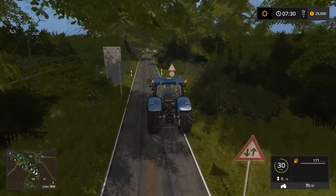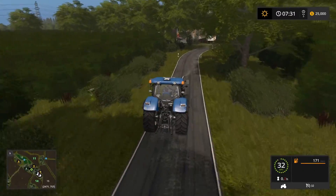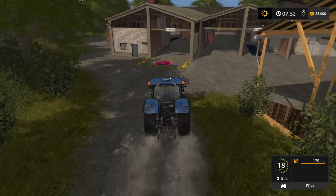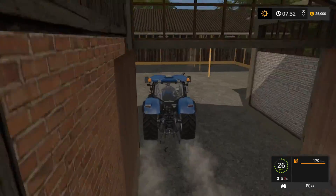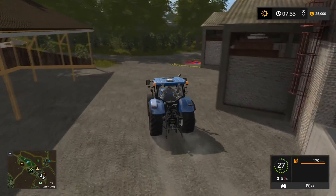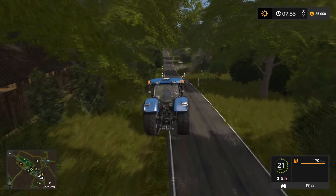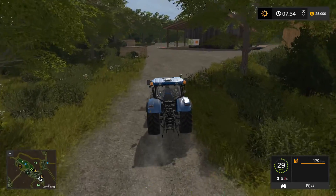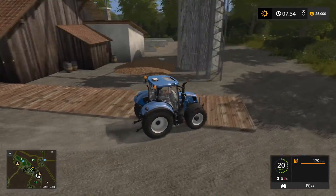We're going to have three sell points down here it looks like. Here's another sell point — looks like wood. Definitely for there, I mean that's what the sign says. Potatoes are available up here.